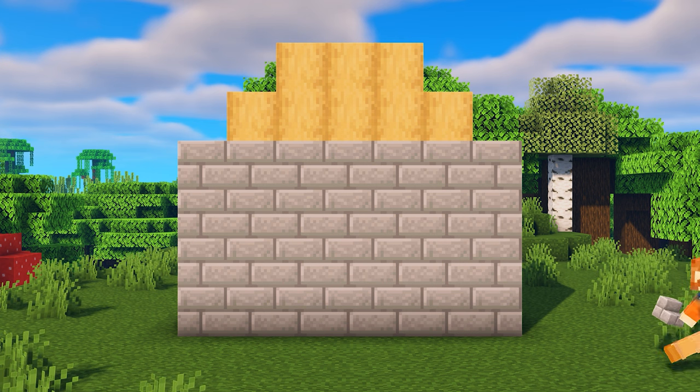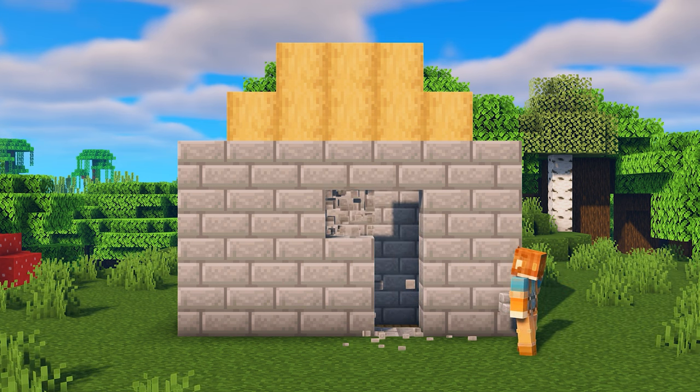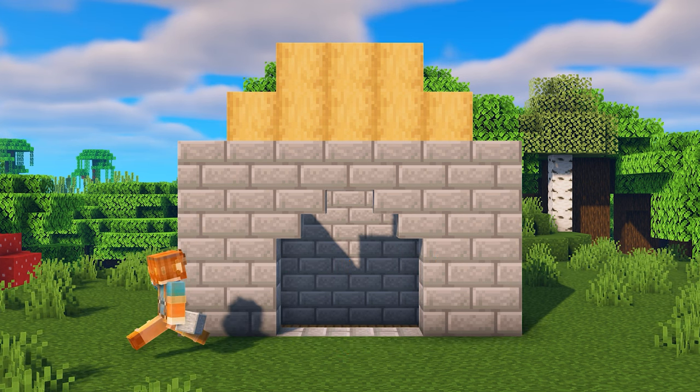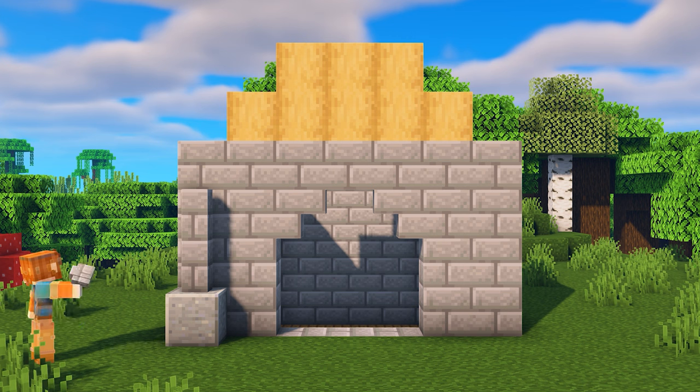Go to the side that you want the entrance to be and remove a 3x3 hole in the middle of the wall. In the corners, place upside down stairs. Place a polished andesite block with two stone brick walls on top.